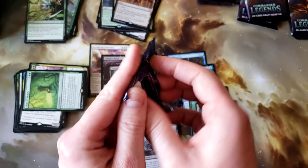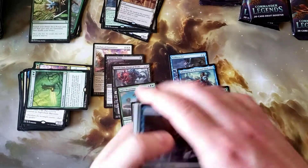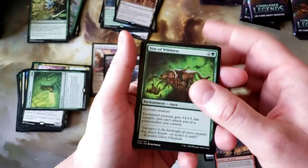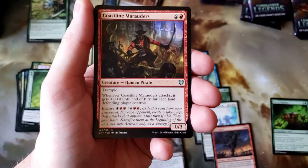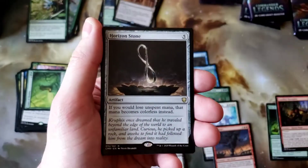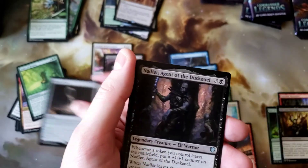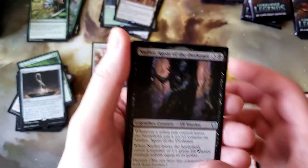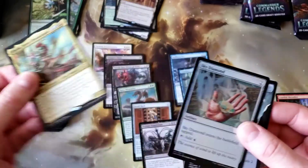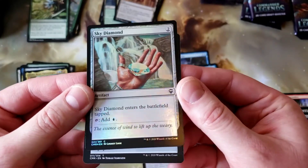Five packs left. Vow of Wildness, Coastline Marauders, Guiltleaf Winnower, Horizon Stone — neat card. Nadir, Agent of the Dusk Canal, and Obeka — cool, Obeka's a sweet card. And Sky Diamond Foil for the foil common — that's awesome. Reprints of the Mirage cards with new artwork — it's awesome.